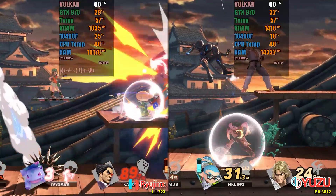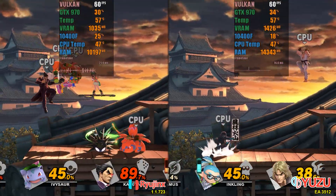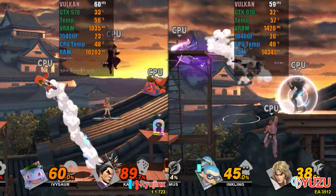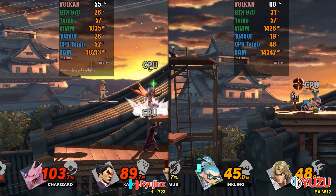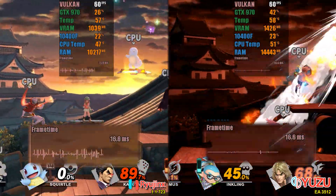For our third test, we decided to simulate a more common situation with only 4 characters on the screen. In this scenario, both emulators performed very similarly for most of the time, resulting in a technical tie. However, Yuzu continued to consume more RAM than Ryujinx. Despite this, the frame time of Ryujinx was considerably more unstable.